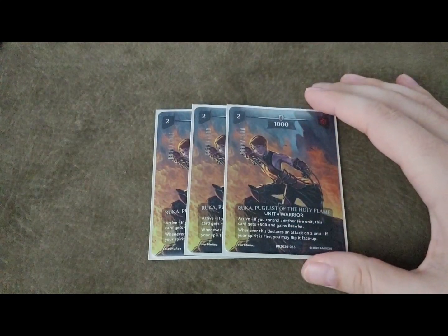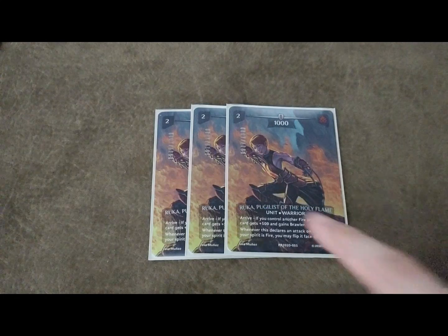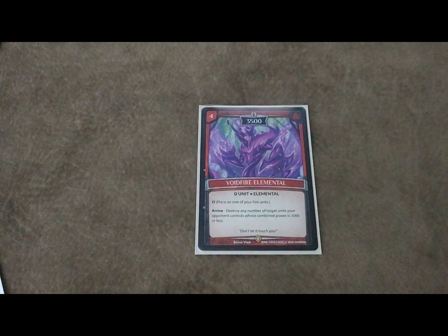Being able to bring Ruka out in the mid game to swing over a decent defender and boost all of your stuff by a thousand - possibly even two by doing a double soul burst - is amazing. I'm loving that I can finally play Ruka; I think this card is fantastic now especially in this meta. We're also running one Void Fire Elemental - it's a nice pseudo board clear whenever your opponent is trying to wall up with mini guardians like Phantasmal Guards and things like that, so it's nice to clear fields like that to get clean pokes in with your baby dragons.